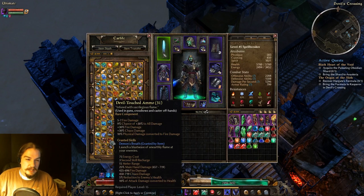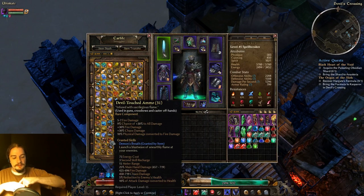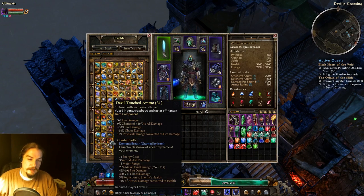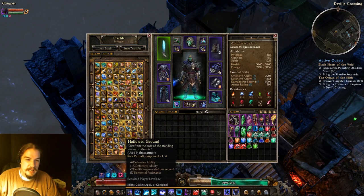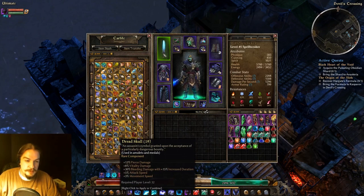Devil-Touched Ammo is a fire and chaos ammo type. It gives you the Demon's Breath ability — you shoot it out and it travels along the ground in a straight line dealing fire and chaos damage. If you're playing a Pyromancer and want an ability that deals both those damage types, you'd lean towards Devil-Touched Ammo. And even if you don't use the ability, it's not bad for the offensive side for those damages.